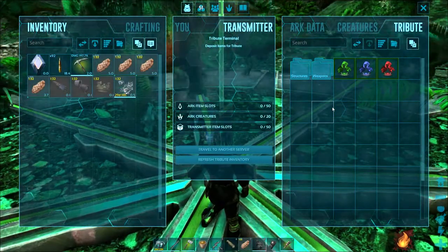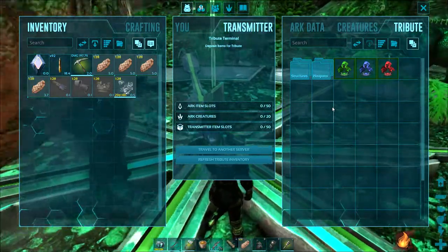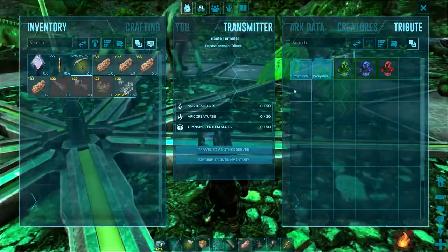If you try to make one in a Loot Drop, you are most likely going to lose loot. By the time you load everything, the Loot Drop is going to despawn, and when it despawns, everything in the Loot Drop is gone.